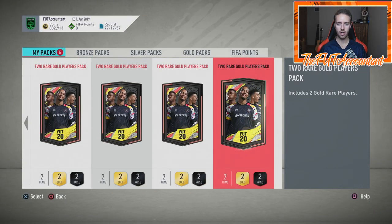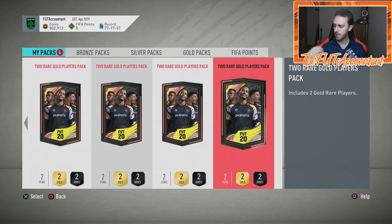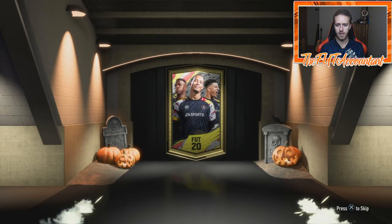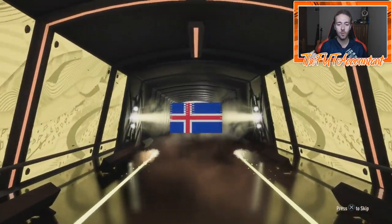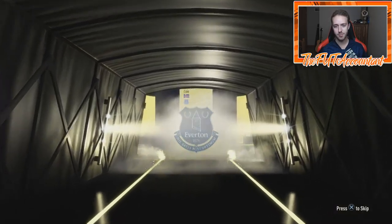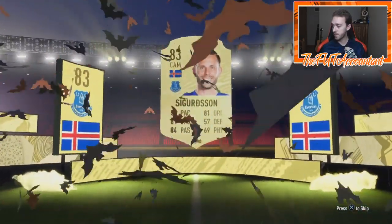This is just a way to get some decent cards and open a few packs — that's why I'm doing the two-rare-gold player packs. Five packs to go. Hopefully we can get another two slow walkout or board players. It is not a walkout — EA Sports, what do I have to do? It's Sigurdsson, 83-rated Sigurdsson, the Everton man. I'm wearing the Spurs kit right now — Everton versus Spurs on Sunday, big game.